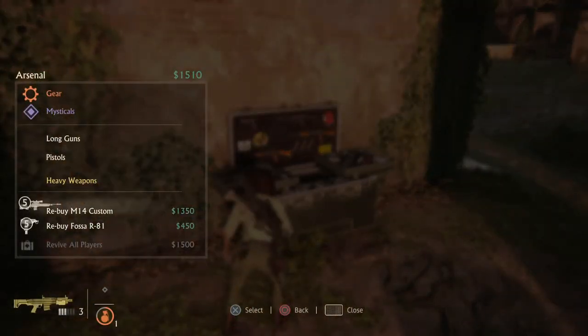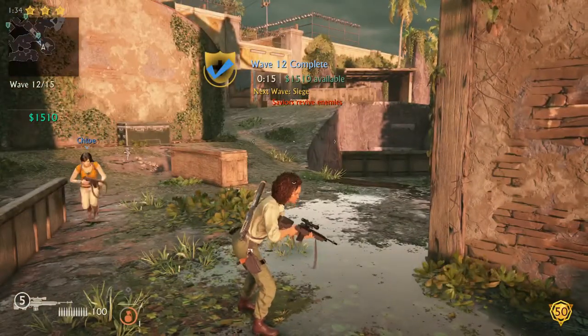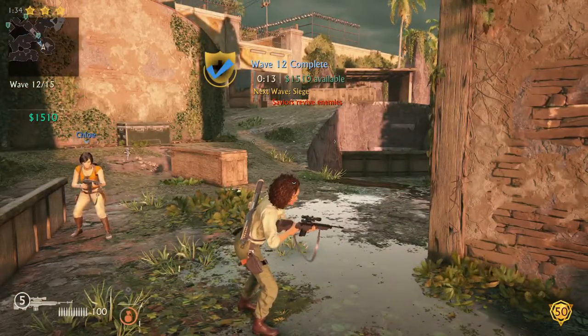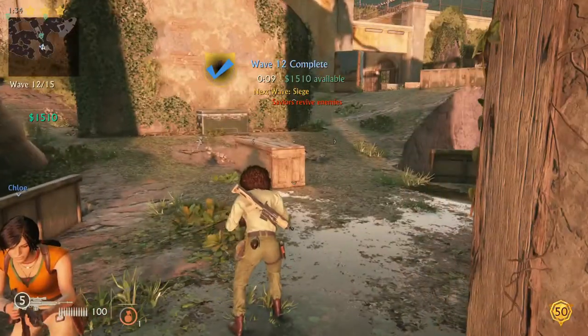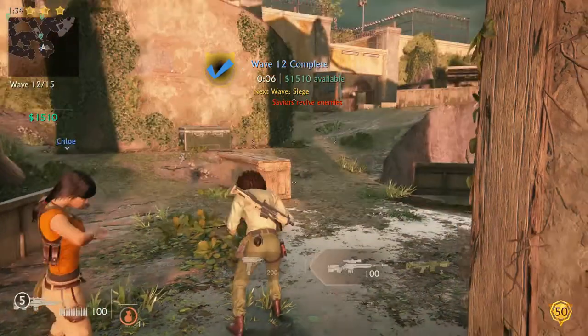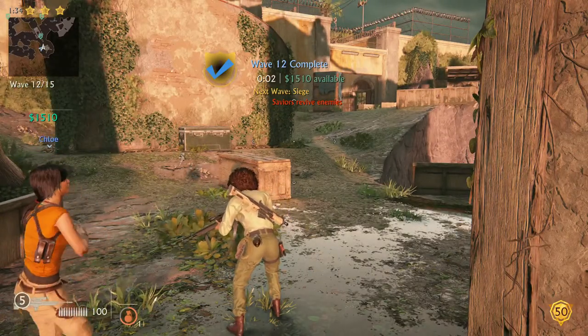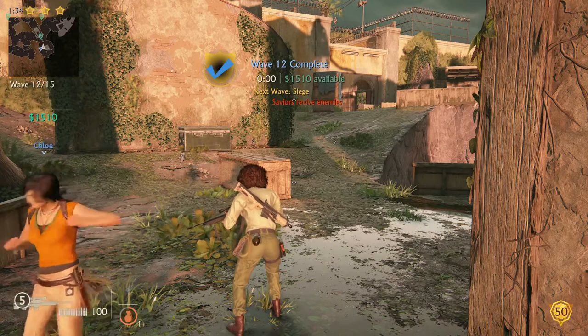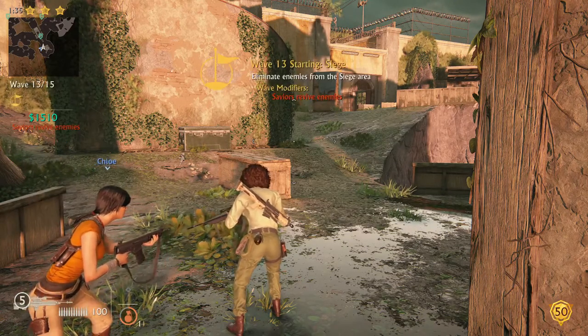I'm rearming my sniper rifle here for the upcoming wave, but that's actually a bad thing to do — you can just jump to death down the cliff and you will spawn again with a full sniper rifle. I didn't know that at the time since this was the third three-star stage I did. So don't buy anything, just jump.